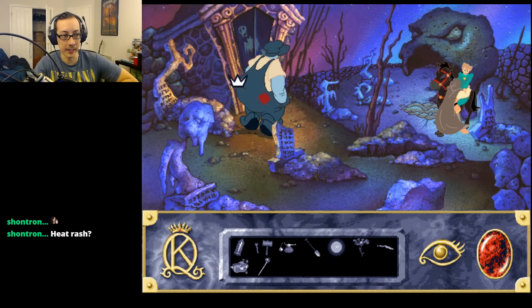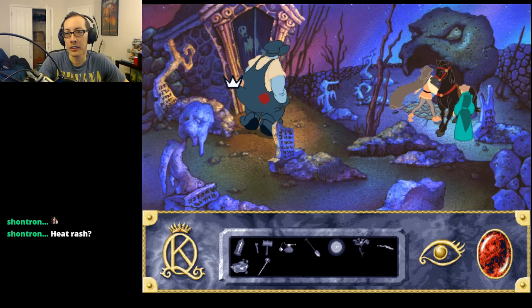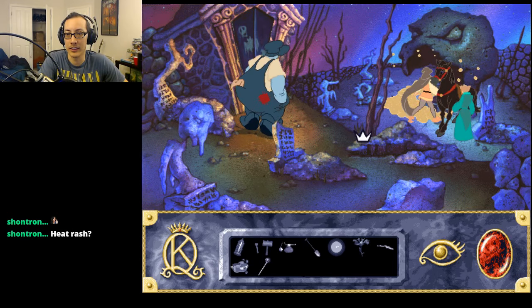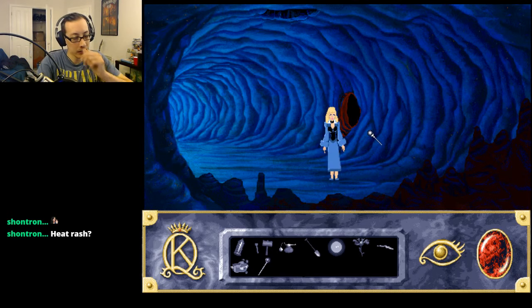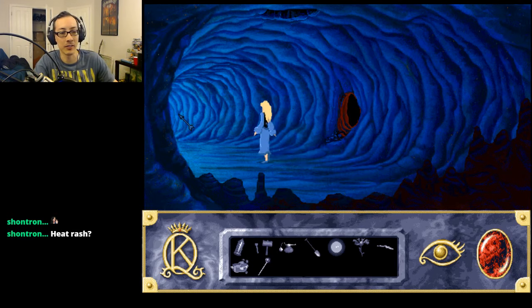Oh, back to the queen. So she's back at the graveyard - I guess we gotta meet up, something along those lines. Yeah because we can't even go back so we have to go this way. All right, it's linear - I like it, I don't have to think.